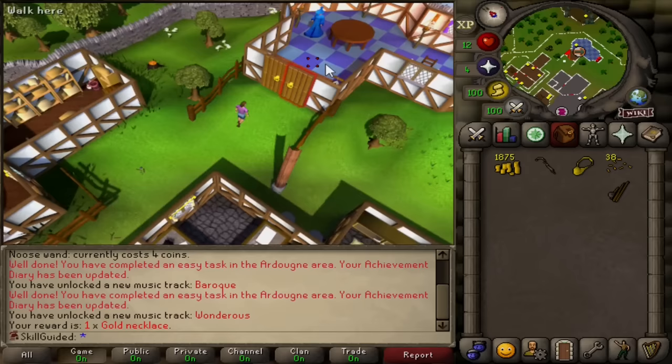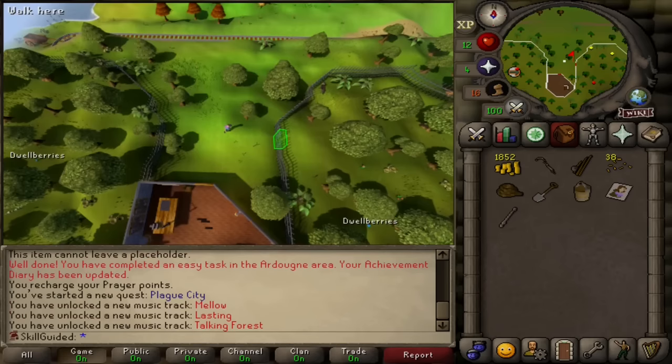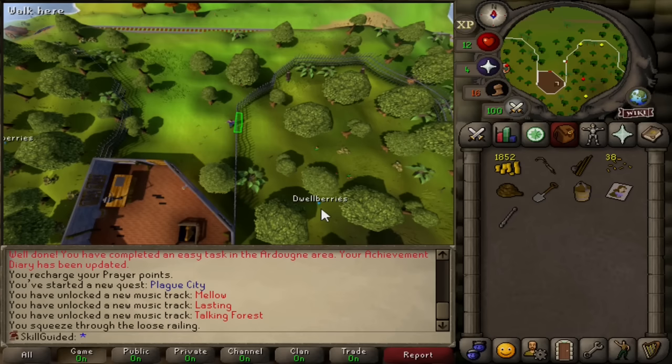Wizard Cromperty, get me in the essence mine. Yes, another easy task complete. We lost a prayer point, let's pray at the altar. Beautiful - another easy task. Okay, we've reached McGrubber's wood and we need these dwellberries. So let's pick these up and hopefully not get munched by these dogs. Not scary at all.